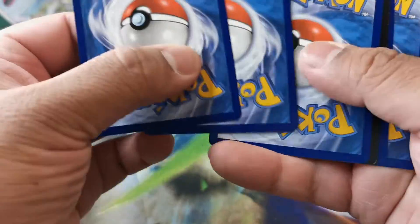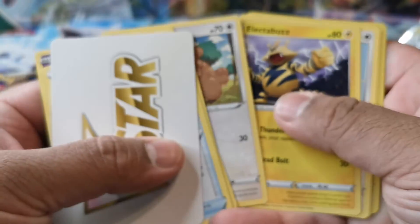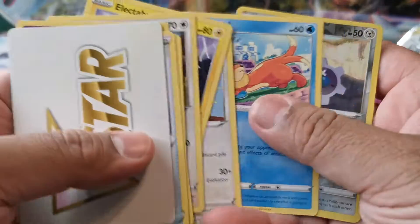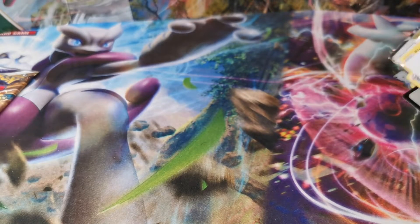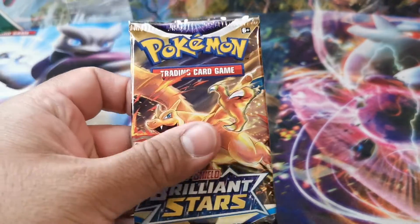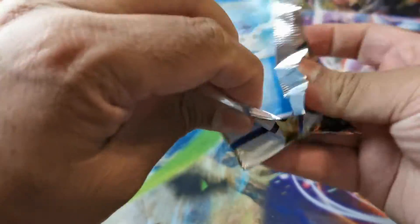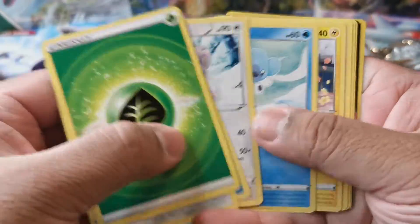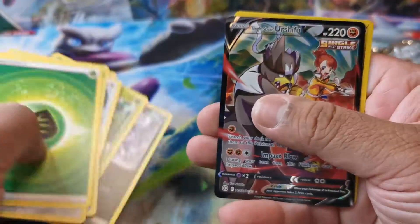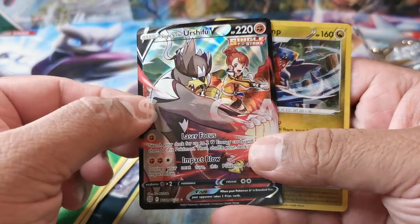Let's see the first pack — no hollos, no nothing. Second pack, let's try to see if these are better. We got the V-Star card so we can't guess the energy. Spray not focusing — there we go, Nickel Fable. The logic holds true; we should have a hit in this one. Water energy, it's grass. And it seems we do have one — Single Strike Urshifu, and also a foil Guard Charm.